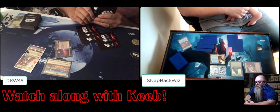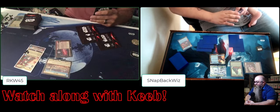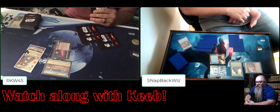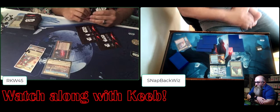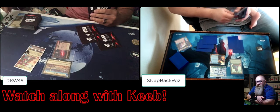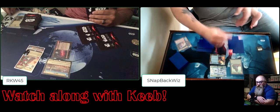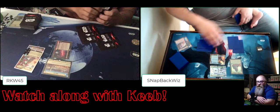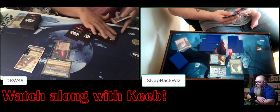There's a counter on Boba - I don't know what the counter is. We're sort of learning the ins and outs of the game - I don't know every card by its picture yet. It looks like the Sentinel died - maybe the Sentinel attacked in and did some damage, maybe that's a shield counter. I shouldn't be doing this commentary but we're gonna figure it out.